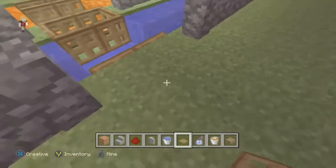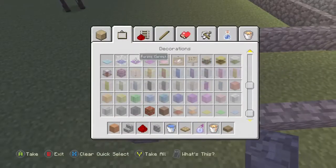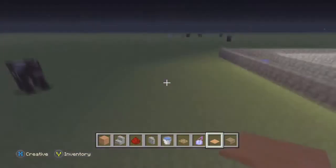Number three is the carpet path. If you're new to Minecraft you might not know this, but if a mob goes onto a carpet it will get hurt. And even before they're on the carpet, they will not walk onto it or spawn on it.